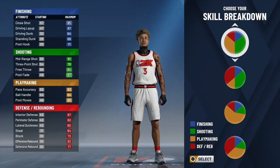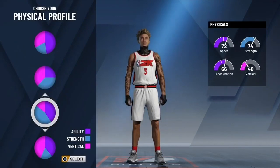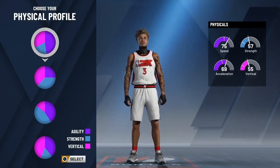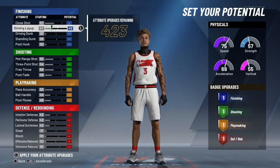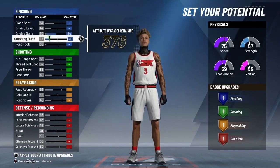I made my stretch playmaker 6'8 — same as Duke Dennis — but I want you guys to decide the height. Should I put it at 6'9 or 6'10? Let me know in the comments. I want to make the height you guys want to see. Also, make sure you look at and copy what I'm putting on these attributes.